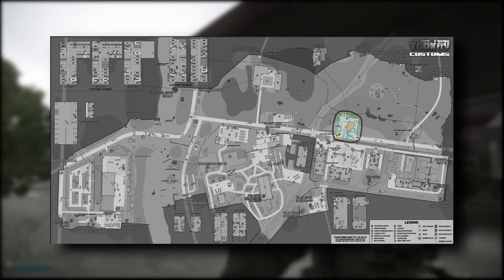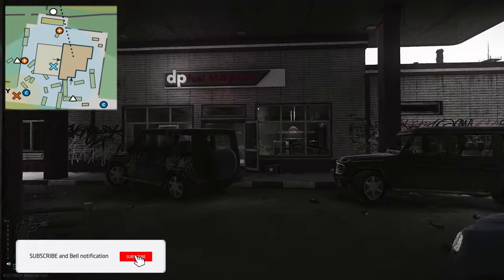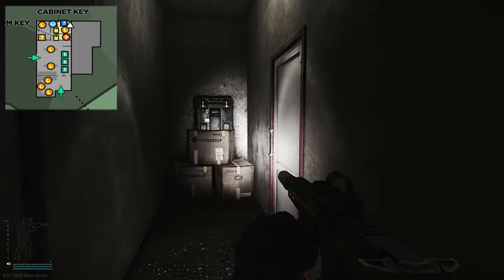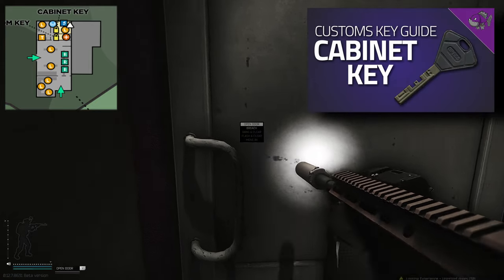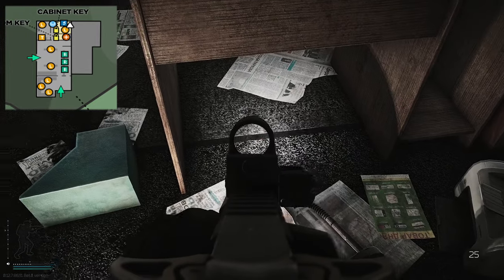Once you're on Customs, head up to the new gas station which is next to the bridge. Once entering, on your left hand side you've got two doors — go through the door on the left, all the way down to the end, then through the door on the right hand side. You do need the cabinet key for this one. Once entering this room, the key can spawn underneath the desk right here.